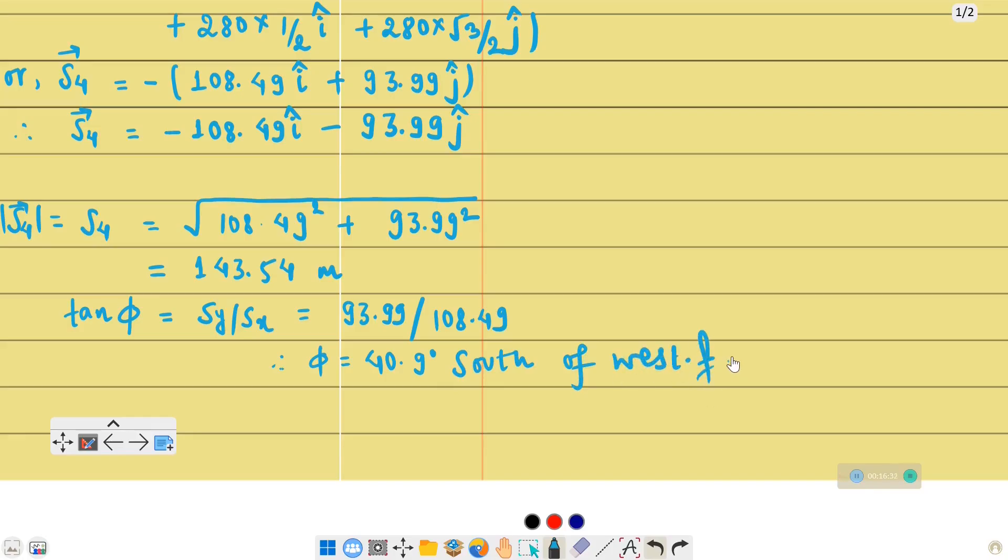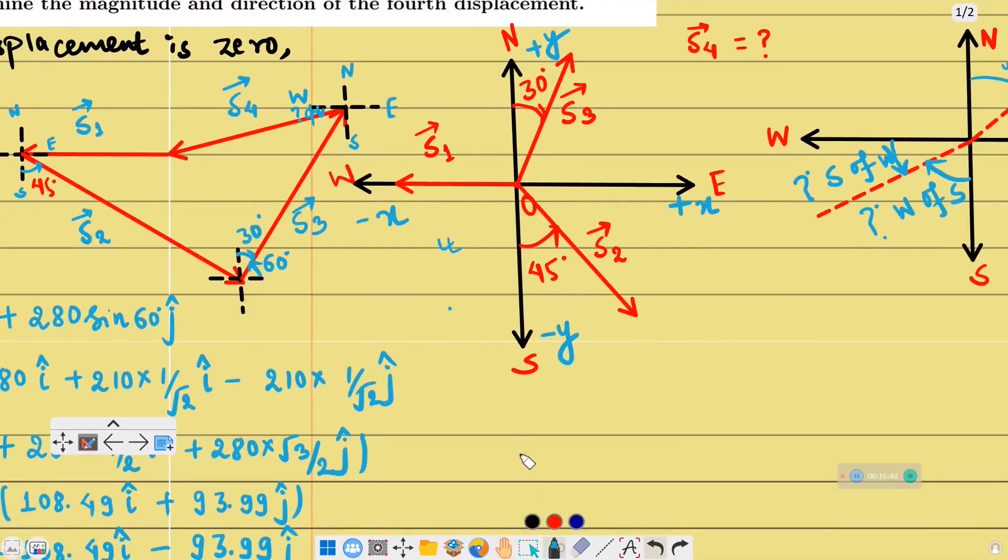So the magnitude of S4, the fourth displacement, is 143.54 meters and its direction is 40.9 degrees south of west. We verified this using the condition that S1 plus S2 plus S3 plus S4 equals zero. The same process can be applied using cos30, sin30, cos60, sin60 for the component breakdown. Thank you very much for today and keep loving physics!